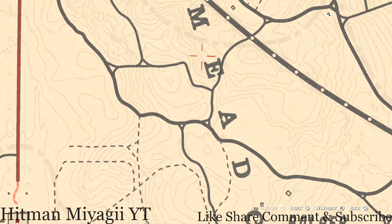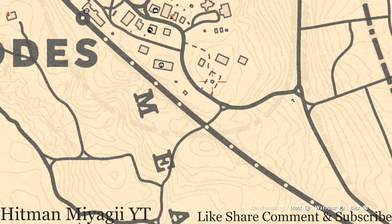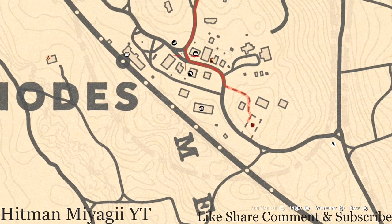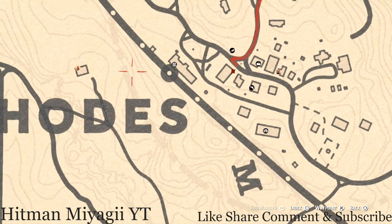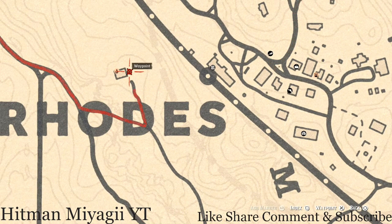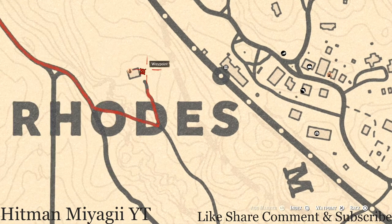Let's go up to Rhodes where I have a couple of simple things for you guys. There's a tarot card inside this gazebo — that tarot card is a Four of Wands. When that's there, there's also a tarot card on top of the bank right in this corner which is a Four of Cups. There's also another random lost jury right here next to Anthony Foreman's house.